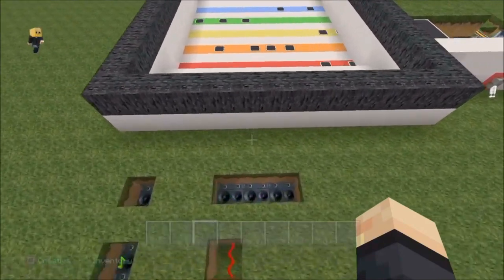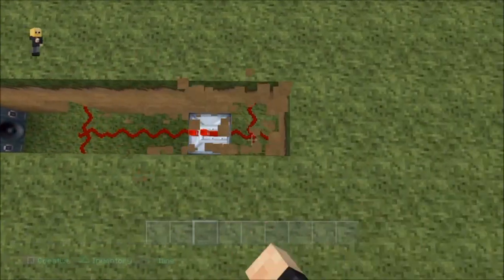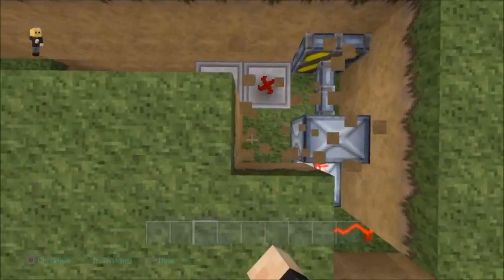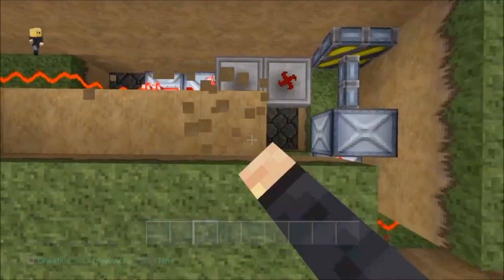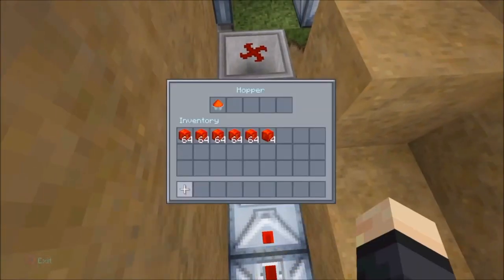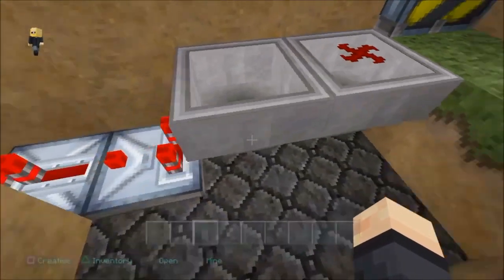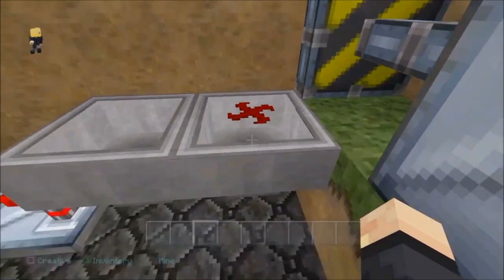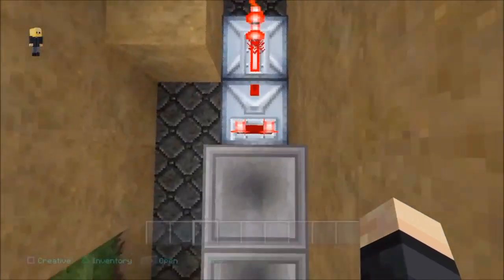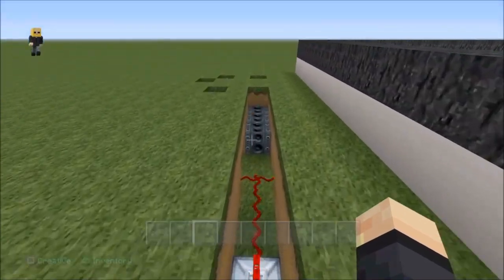Over here you can see the sound system. This is very easy to build — it's self-explanatory. Basically it's set up with a timer hopper device. I have two hoppers attached to each other, and inside those two hoppers is one block of choice. On the end of that hopper you'll see a bit of redstone on top there that will activate on and off. The first step is these two hoppers together with a comparator sticking out with a repeater.